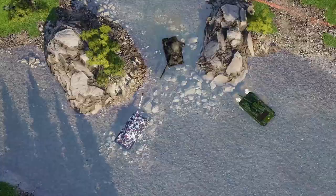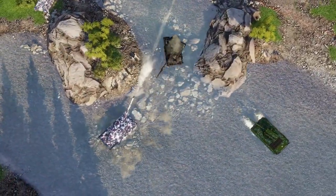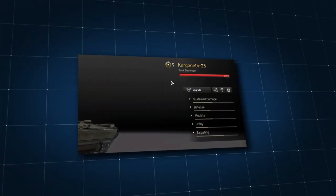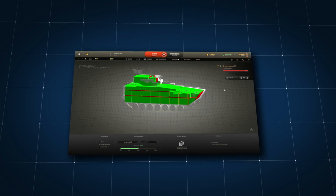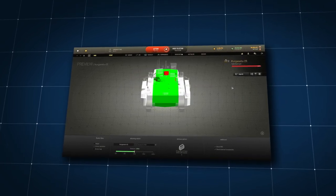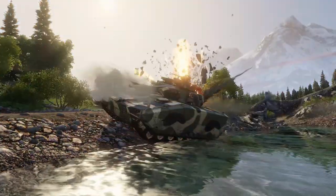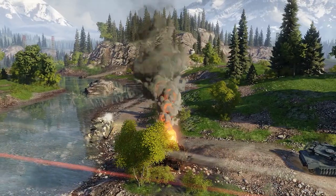In Armored Warfare, this type of armor detonates HEAT and HE warheads away from the main hull, somewhat reducing their effectiveness. Make sure you understand your vehicle's armor layout by using the Armor Inspector feature. In the next and final part of the series, we'll discuss various tactics. But until then, see you on the battlefield!